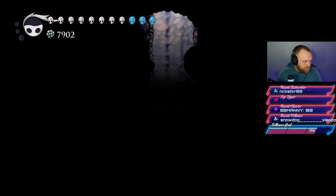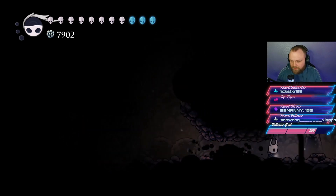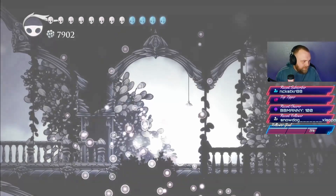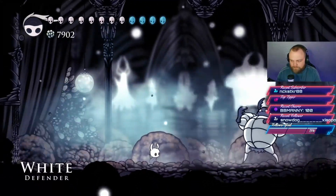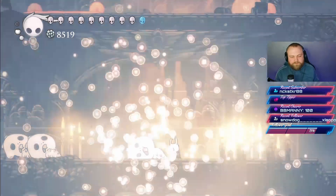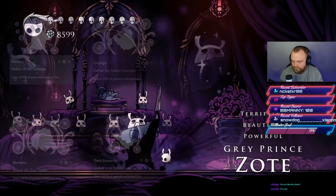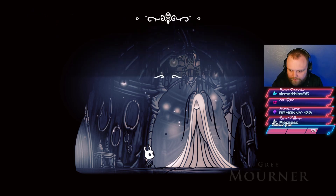Now we go back through the game to clear four dream world bosses we couldn't complete before having the Dream Nail. First is the Dung Defender, who becomes the White Defender in the dream world. Then the Soul Master becomes the Soul Tyrant, the False Knight becomes the Failed Champion, and finally the Grey Prince Zote. Defeating each of these dream bosses earns its own achievement.